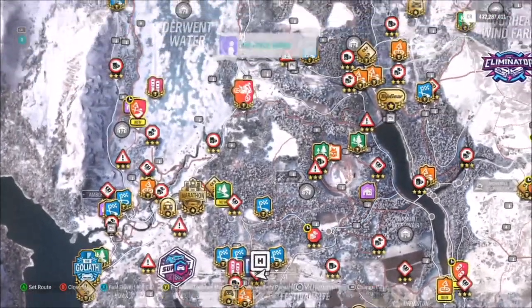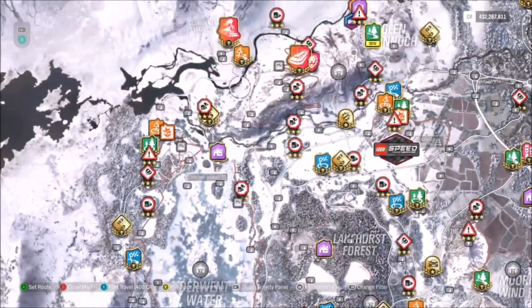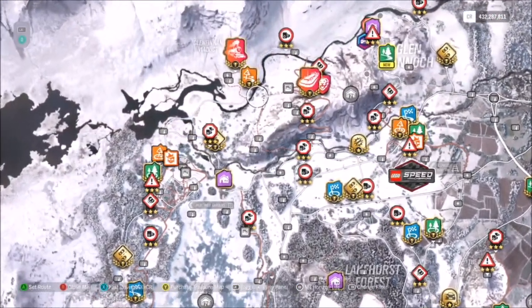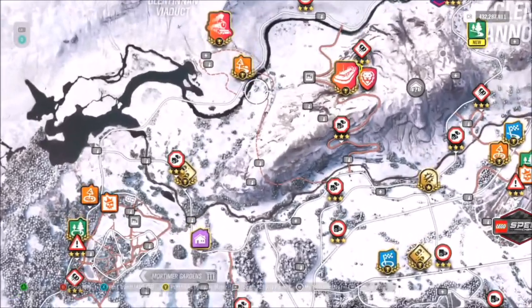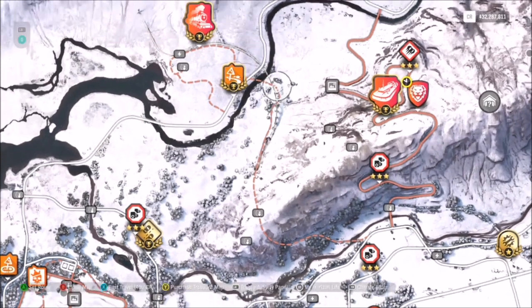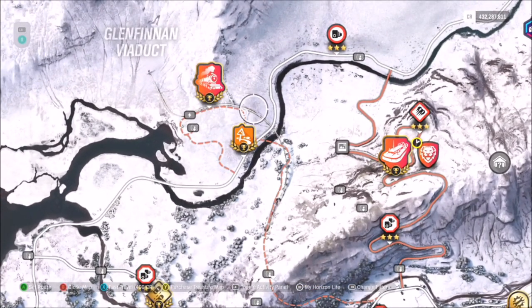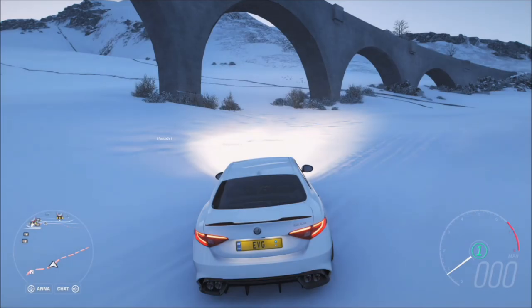As for the location of the viaduct, if you start at the Horizon Festival you want to head all the way up to the top. There is a small river, and going around it is a dirt road. You'll see a thin grey line — that is the train tracks — and of course the viaduct bridge going over the river and the road. That is where you need to take your photo from.